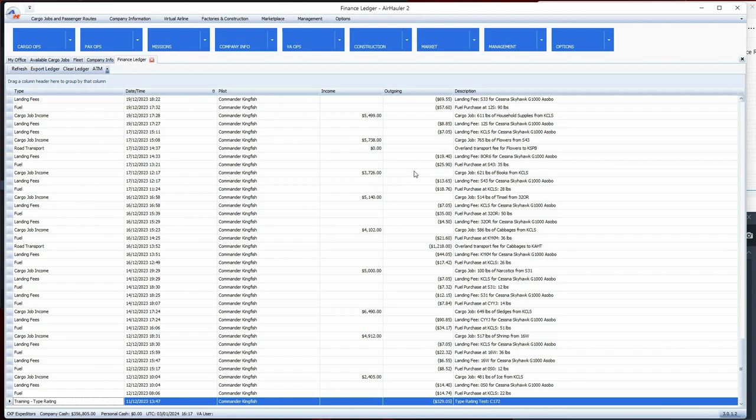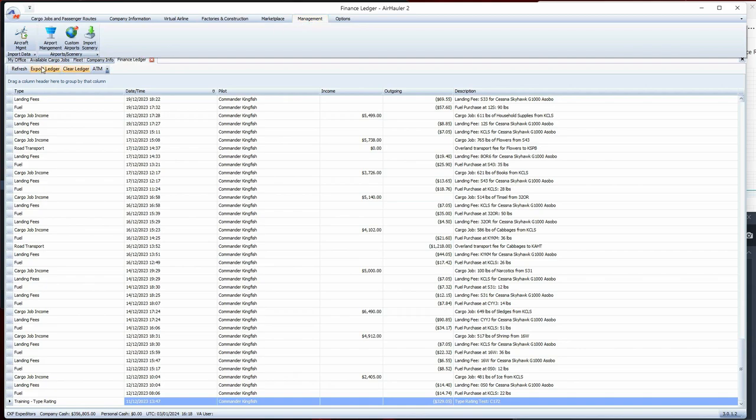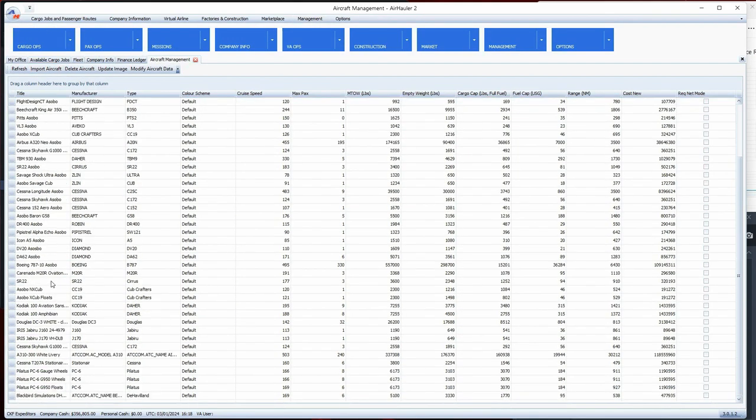A question came up on one of my videos about how to import custom aircraft. If you go to Management, there's Airport Management and Custom Airports, and you can import those in. For aircraft, I've had to import many of them. All of these down in the lower left-hand side I've had to import because when I loaded Air Hauler it didn't pick them up automatically.